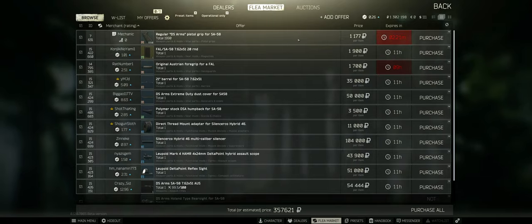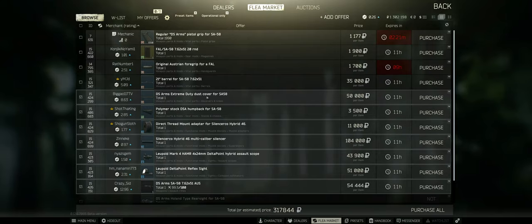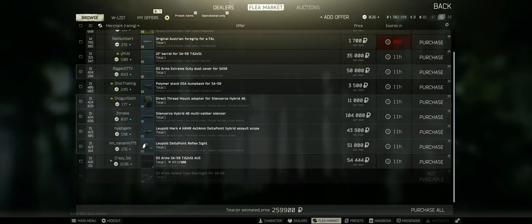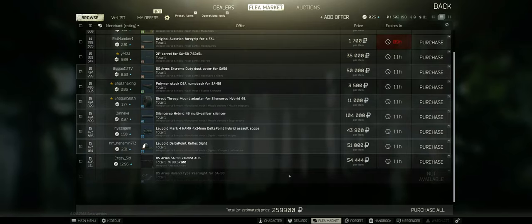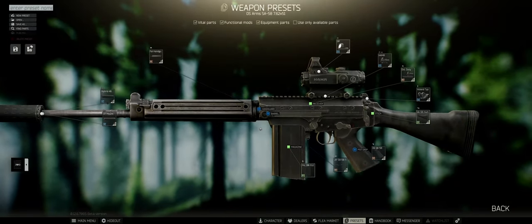Now you can filter out what you don't need. For example, we won't need the pistol grip, mag, foregrip, or barrel since those are already on the gun — but the extreme duty dust cover is something we changed, so we do need that. What we need are: the sights, silencer mount, silencer, and the dust cover. Down below you can see exactly how much it costs — this build would be around 260,000 rubles to buy off the flea market.